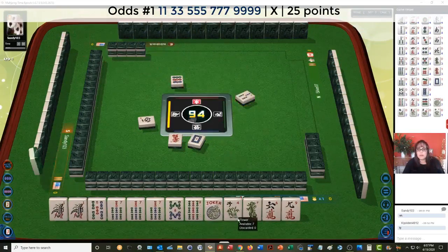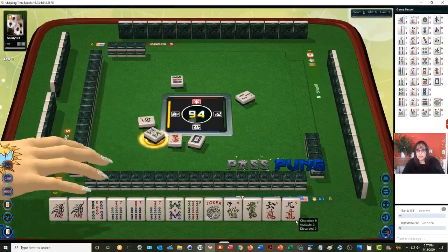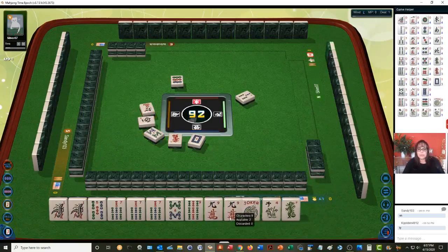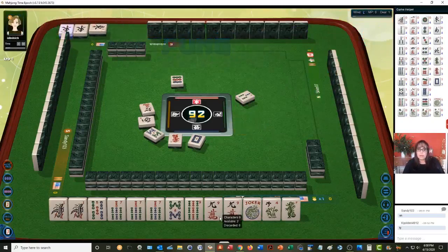Three bamboos — there goes the 3 BAM, we need that tile if we play that hand. Eight bamboos, we'll pass. I wouldn't commit to it yet. Six characters — we did pick up a multiple now with the 9 crack. East wind — if we can get an 8 dot, we might. We might.